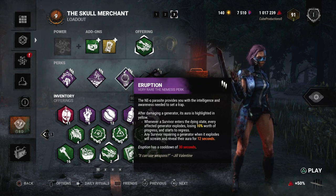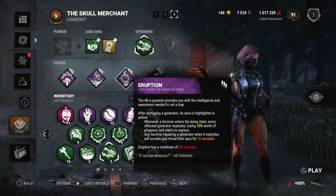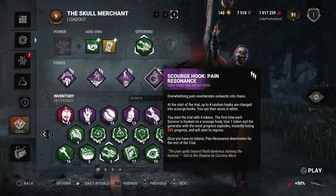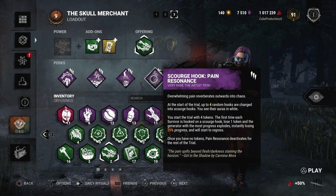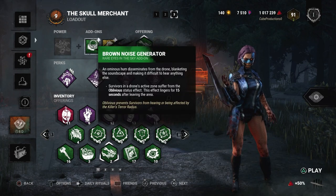Then we have Eruption — a perk I've actually never really used before, for a reason I'll explain. What this perk does is if you kick a gen, it's highlighted in yellow. Once you down a survivor, every gen that you kicked will automatically explode and lose 10 percent progress. If a survivor is on that gen, their aura is revealed for — I believe — seven seconds, and then the perk has a 15-second cooldown. I could be wrong about that part.